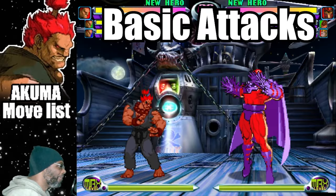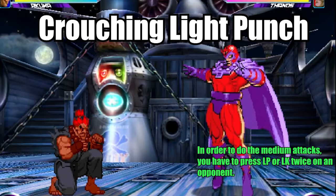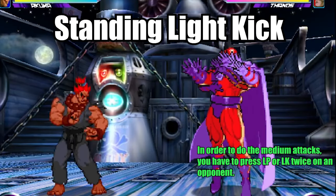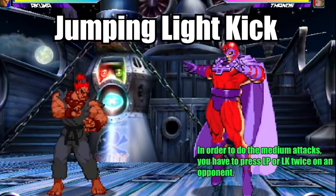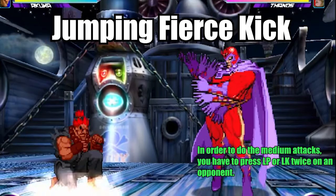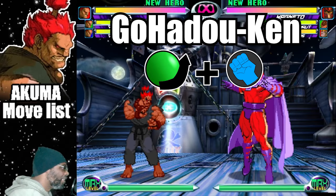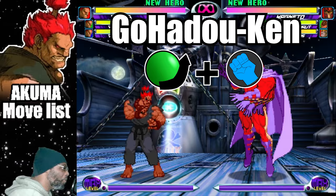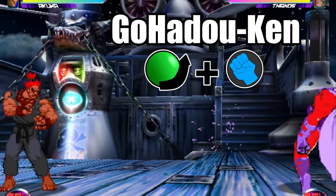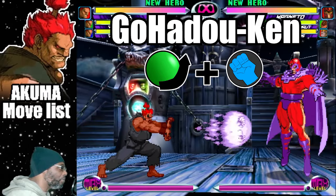Before we cover the special moves, first let us take a look at the basic attacks. Starting off this list is the Go-Hadouken. This move is Akuma's projectile attack. To do this move, do a quarter circle forward and press any punch button. The light punch version travels at a slower pace, while the fierce punch variation moves much faster. Both versions of the move only score for one hit.